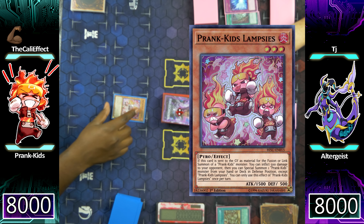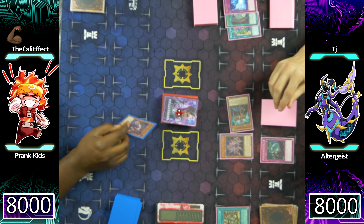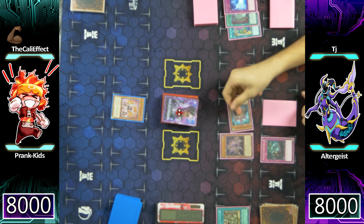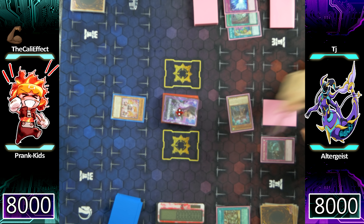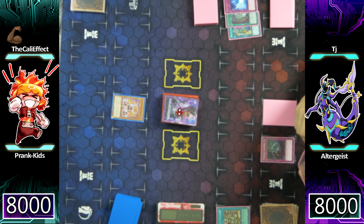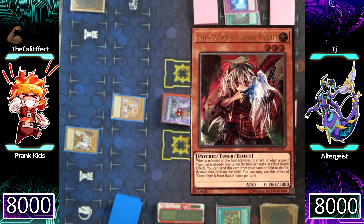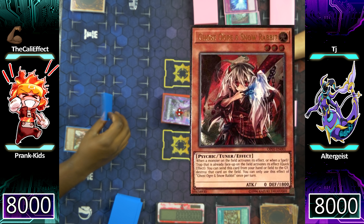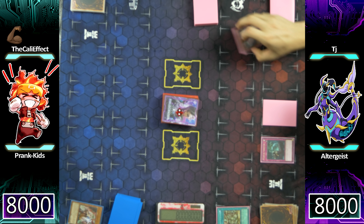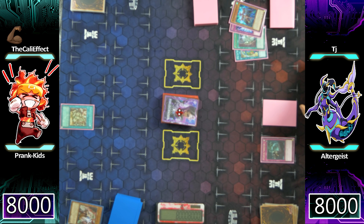I'm going to start off with Prankids Lampsies — already big enough to attack into one of his Altergeist monsters — attacking into the Altergeist Multi Faker. TJ is going to use the ability of Silquidos to bounce my Lampsies to my hand, but I have something for that Silquidos. I'm going to chain a Ghost Ogre and Snow Rabbit to destroy the Silquidos since it is an activated effect. Now TJ has no Spellcaster monsters on his side of the field — I'm free to activate whatever I want.